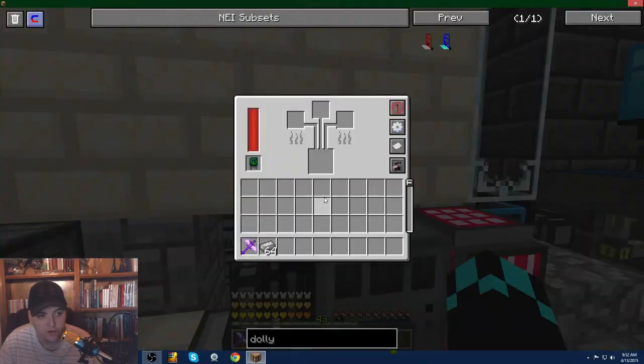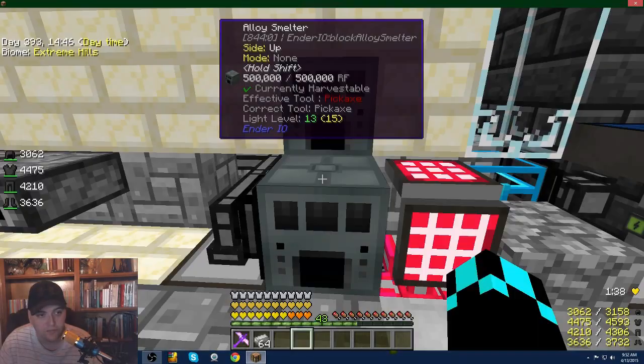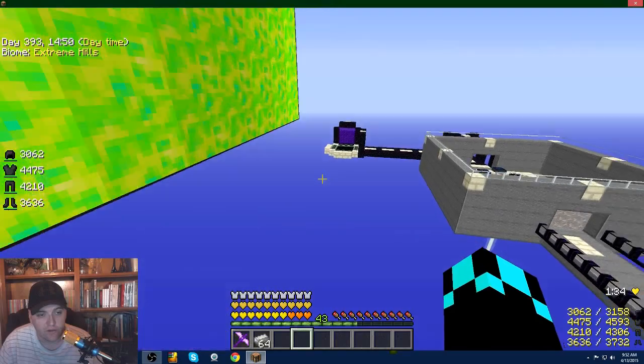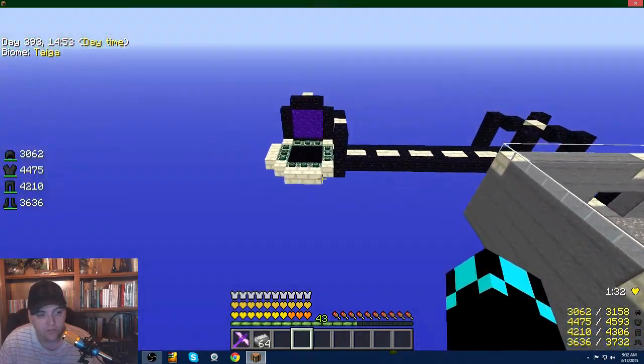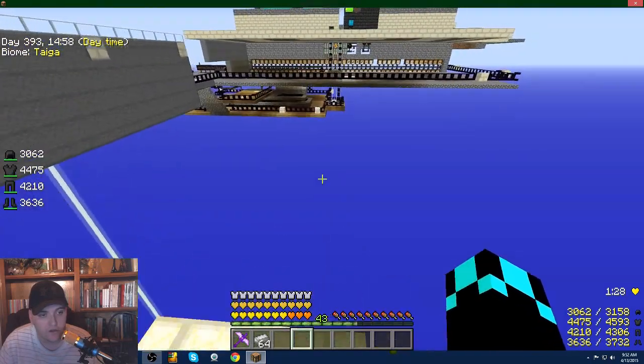That's pretty much everything I've got so far. Furnaces are way overrated — if you can use the alloy smeltery, that's definitely the better way to go. One last thing before we go: if you go to kill the ender dragon, make sure you have the ability to kill him and withstand him.